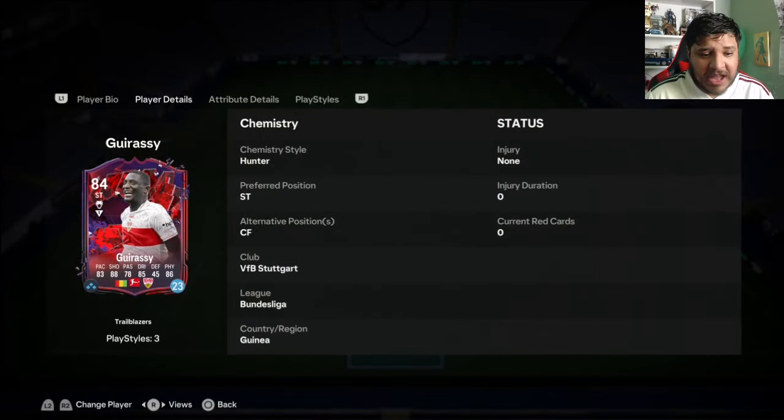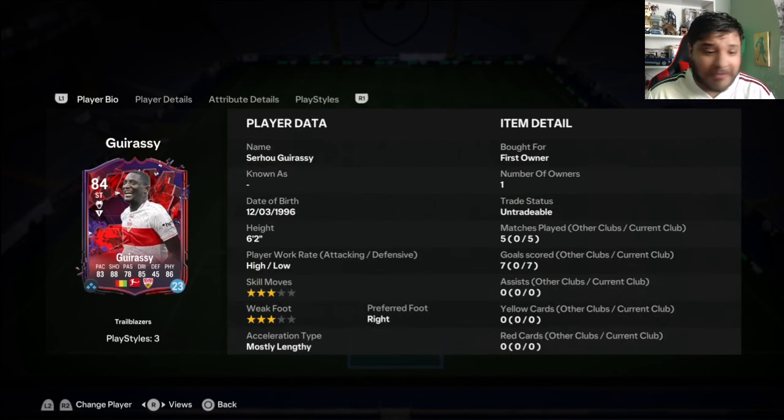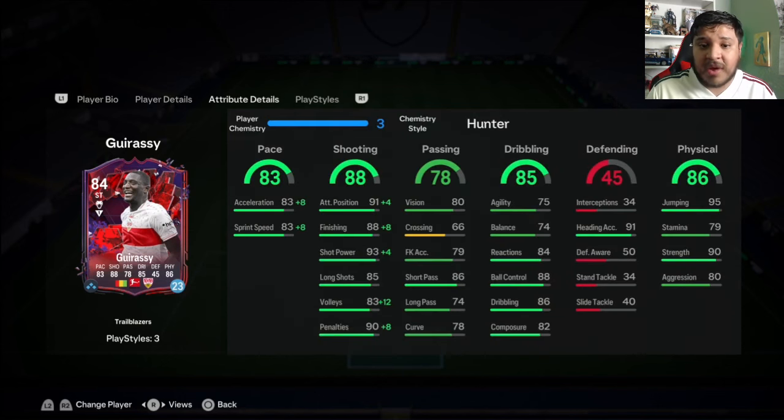Alright that's gonna do it for Guirasi - sorry for butchering his name. Not five matches as everybody kept quitting, but we did get seven goals from him. He's pretty OP, that's why I said put the Hunter on him. You're not gonna fix the dribbling and you'll feel it in game, but he's still pretty good at it - it's heavy but workable. Fantastic strength, absolutely amazing shooting, incredible pace - this card is OP. If you pack him, try him out. Pair him with someone who can dribble better, but the strength, pace, shooting, and jumping are very very good. Slap the Hunter on him and you won't regret it. Thanks for watching, hope you enjoyed, take care of yourselves and I'll see you in the next video.